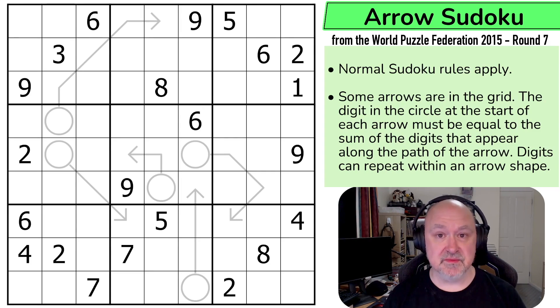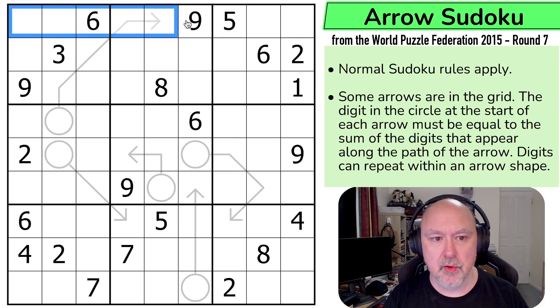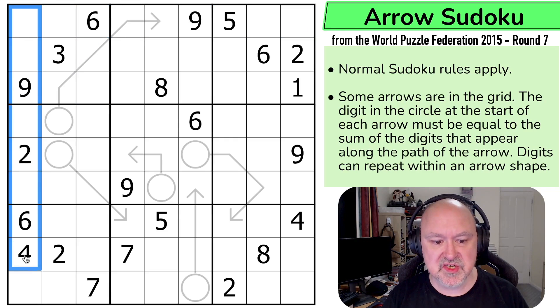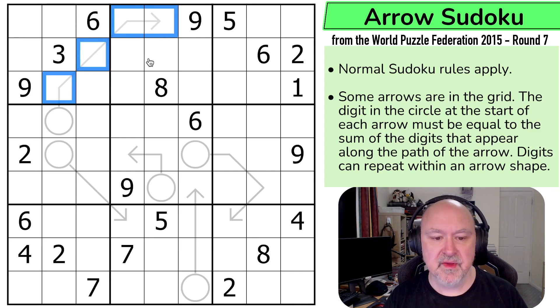Let's jump straight into the rules. Normal Sudoku rules apply: in every box, every row, and every column, the digits one to nine must be placed without repetition. Some arrows are in the grid — the digit in the circle at the start of each arrow must equal the sum of the digits along the path of the arrow. Digits can repeat within an arrow shape. It's standard arrows — just ten-year-old wording for the rules.